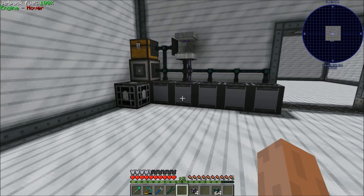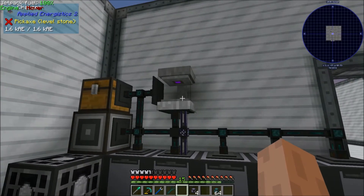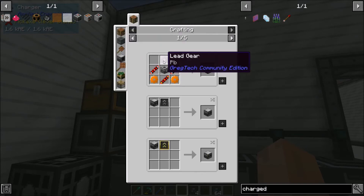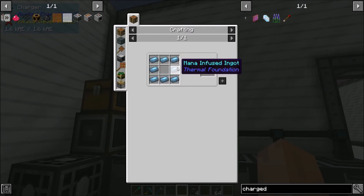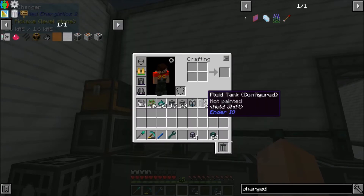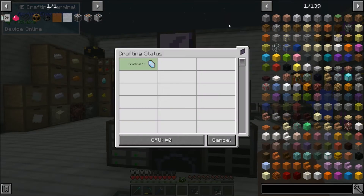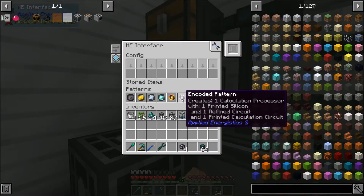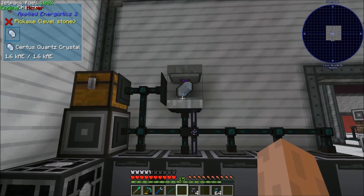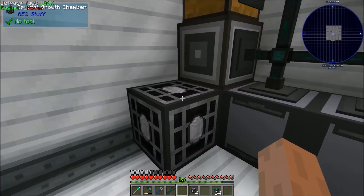I also decided to make a pattern for using this AE2 charger. This charger turns certus quartz crystals into charged certus quartz crystals. There is an easier way once we get the energetic infuser, but that's blocked behind mana-infused ingots which require better blast furnaces. The only other way is the charger, so I tested this pattern — if I want 10 charged certus quartz crystals, it pops the certus quartz crystals in here, and once they change over to charged, it automatically extracts and throws them back into the ME interface.